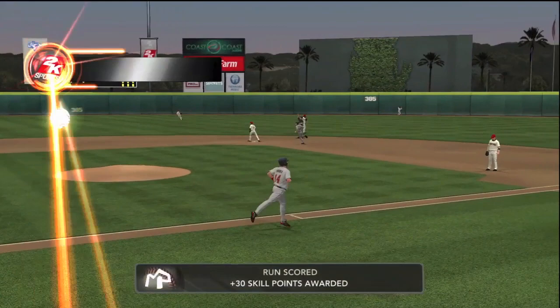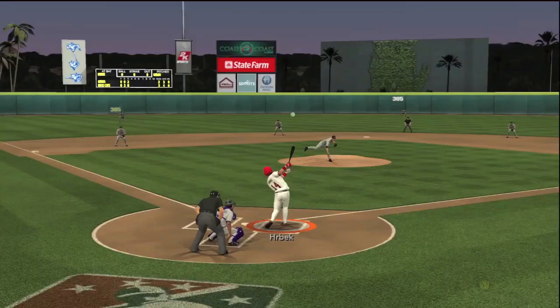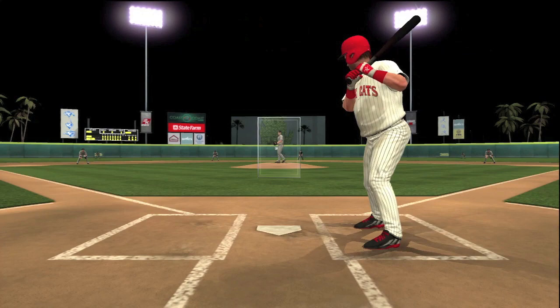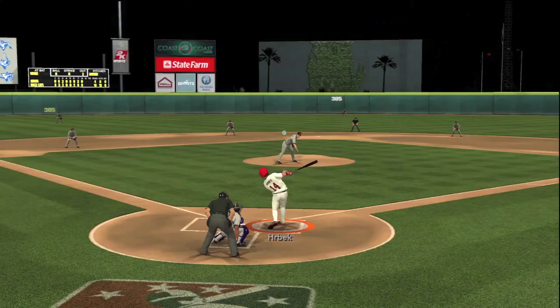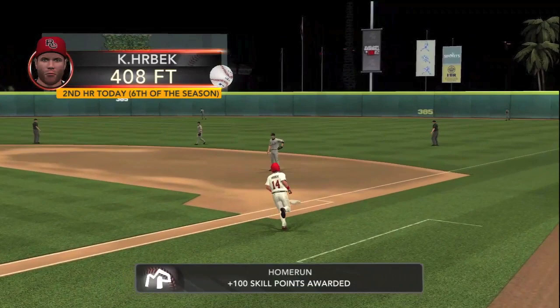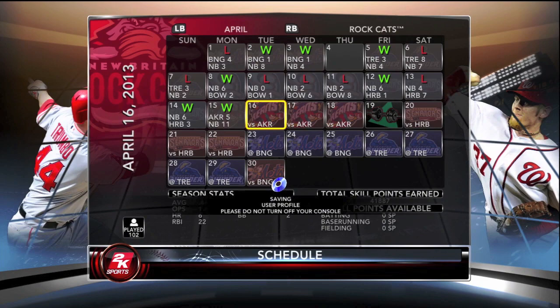That one to center for a home run — his fourth of the season. He's cranking it up now. How about number five of the year? Right center and gone — now he's got five. Obviously these are condensed highlights, did not happen all in the same game. There goes number six, a no-doubt shot to right center — clears the wall with plenty to spare. He's working on that 10 home run total he needs to get his major league call-up. He's got to play 20 games, which is a little aggravating, but it'll probably take him about that to get his 10 homers anyway.